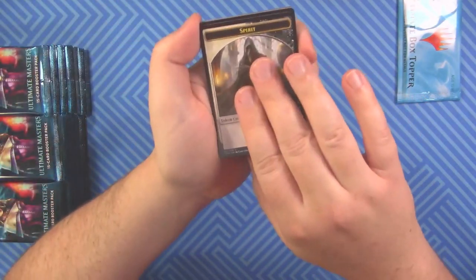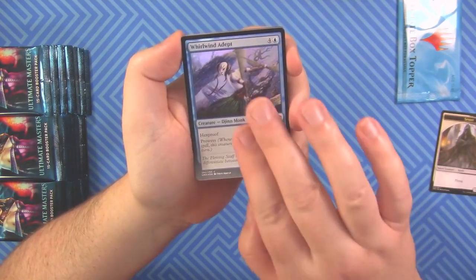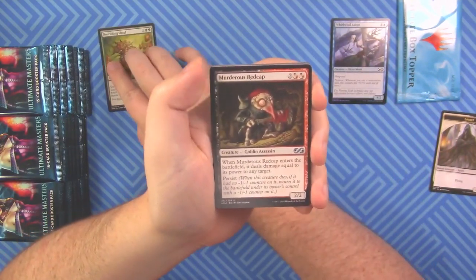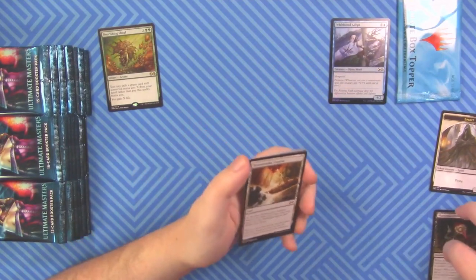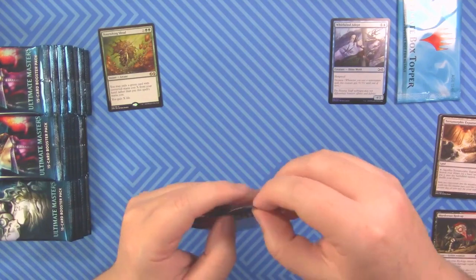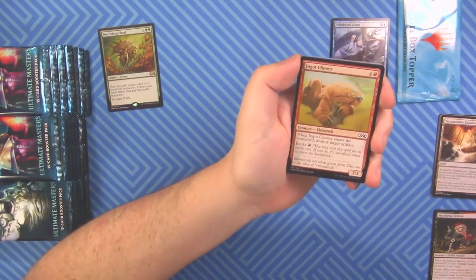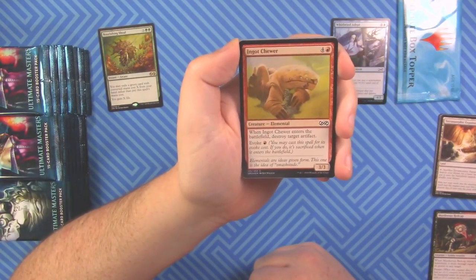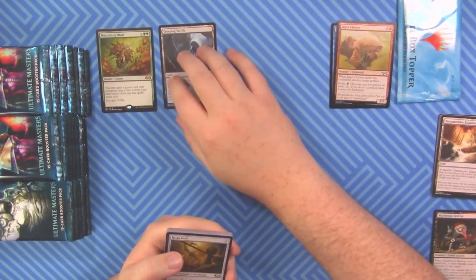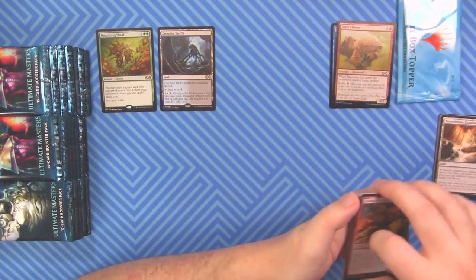Our first pack: we have a Whirlwind Adept foil, and our first rare is a Nourishing Shoal. Nothing super fancy in the uncommons. Next pack has a Worm token, an Ingot Chewer foil, and Creeping Tar Pit — not a bad rare. Nothing super exciting in the uncommons there.